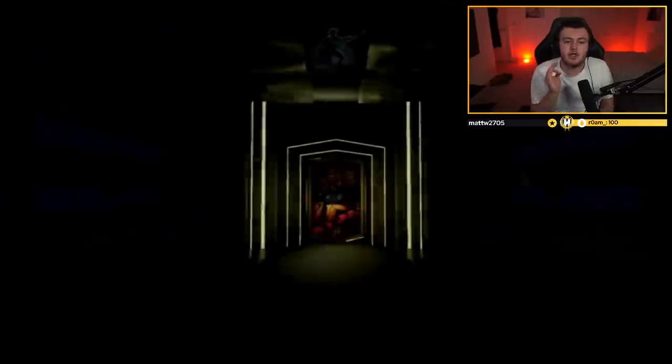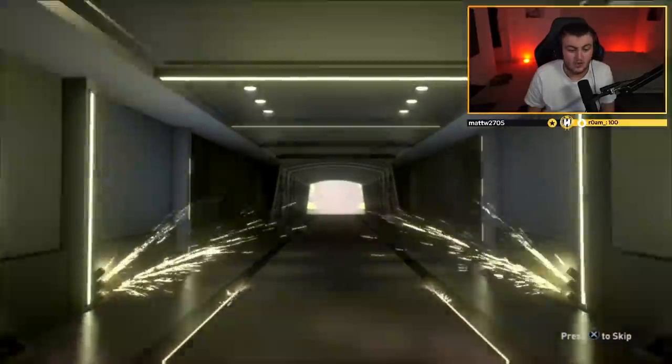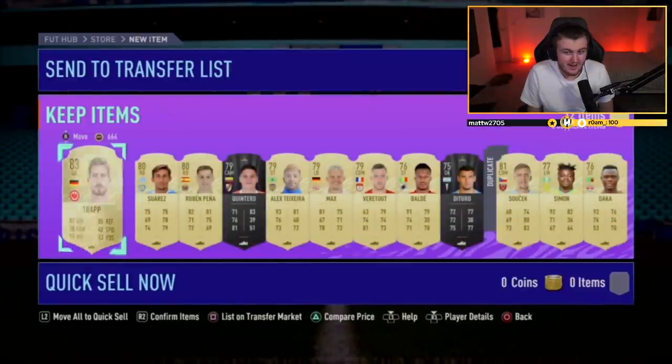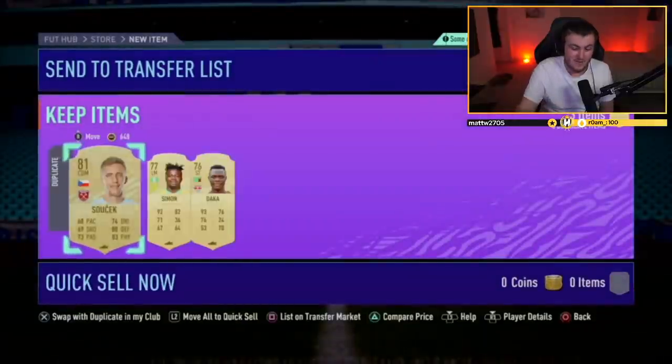Rare players pack now — come on, show us that walkout. It's not a walkout, it is a board though. German goalkeeper — it's not great. Rodrigo, Inaki Williams type value would have been nice to make up for it. Teixeira is like 5k, but apart from that, unfortunately a very bad pack.